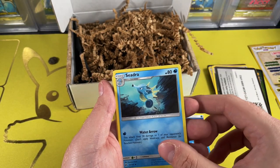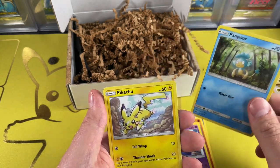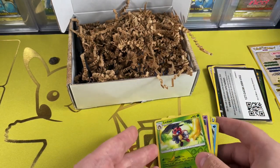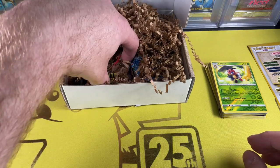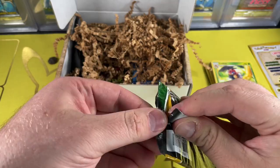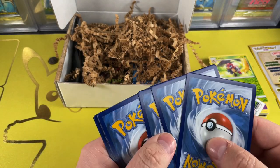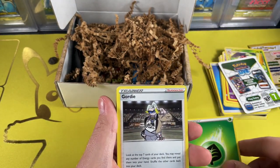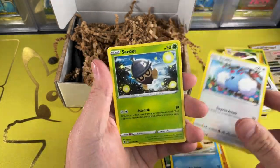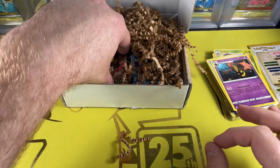We got Cedra, Lunatone, Prydon, Pansage, Krookodile, Pangoro. Oh, I love that Pikachu artwork — I don't think I've ever seen this Pikachu before. We got Pangoro, Lycanroc, and Slowking. We got Evolving Skies — I'd be very happy if we could get an Alt Art. Make sure to follow me on Twitter as well; I'm very active there and we do a lot of giveaways. We had Nuzleaf, Roggenrola, Psyduck, Swablu, Seedot, and a Halloween-themed Pokemon.